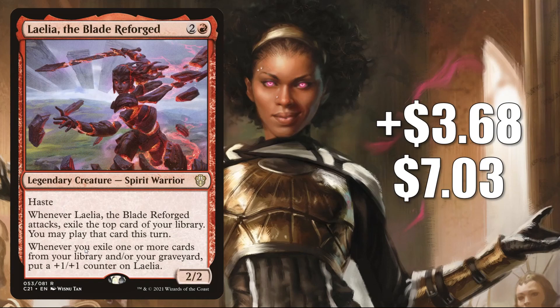Number 7: Lylea the Blade Reforged. This goes up 368 this week to 703 for a 110% increase. This is a good upgrade to two of the Adventures in the Forgotten Realms Commander decks — Planar Portal being one of them, and it was used as an upgrade there in a recent Extra Turns episode of the Command Zone podcast. This is also a great upgrade to Draconic Rage. Many players are adding this to fresh builds around cards from those decks: Prosper Tome-Bound and Wolfgar of Icewind Dale.